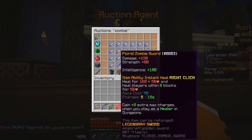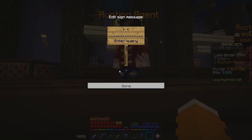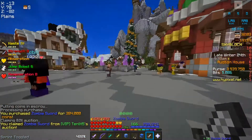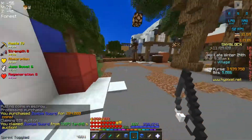I have a florid zombie sword but that won't work because it needs a normal zombie sword, so I'm going to quickly buy one, use it for the achievement and sell it. I bought a zombie sword and I'll go over to the graveyard and slap a zombie with it.